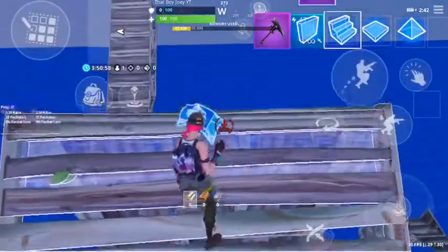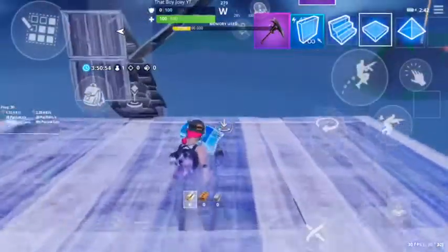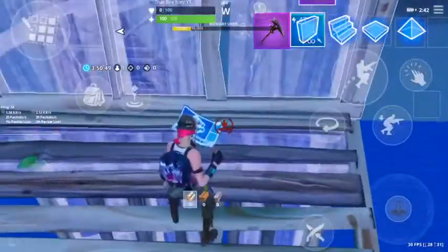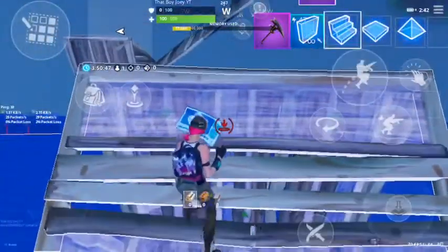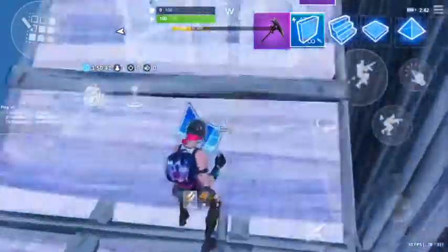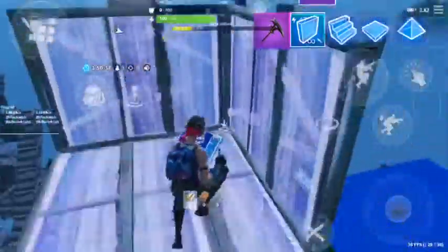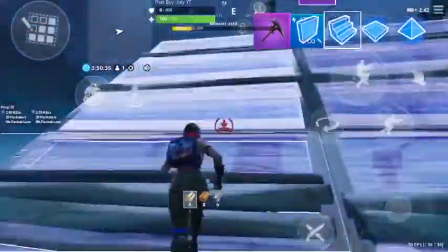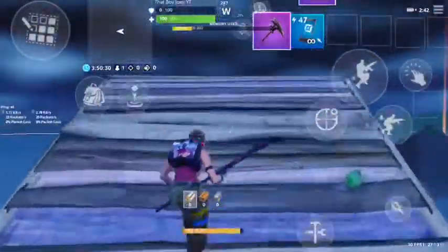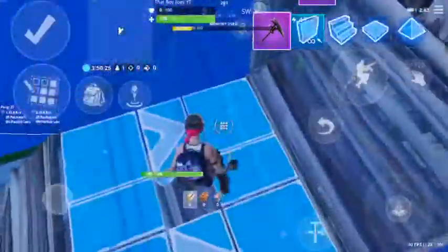So again, you start out with a ramp, and then floor, wall, ramp. You start out with a ramp, keep on holding it down, and then just keep on going from there. As you guys can see, it's a little hard to explain because it is so fast and so many steps and they're kind of similar. Basically, you start out with a ramp, then go to the floor, wall, and then ramp again. And you just continue that process while you're running.